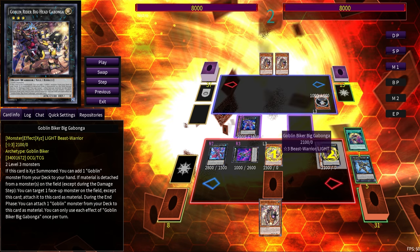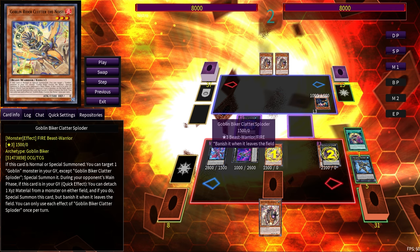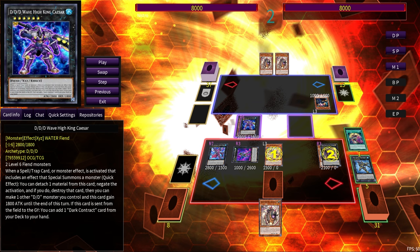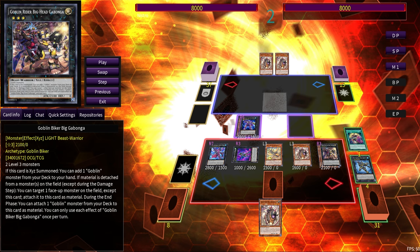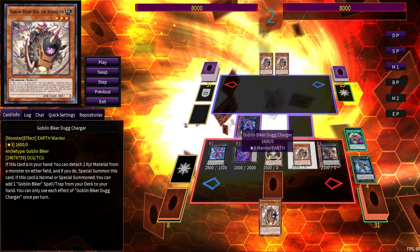Dug Charger is also summoned from the graveyard. Gabanga triggers on the Exceed material detach and targets Tour Guide to swallow it — they don't get to keep their monster. We get the chain block so we're not losing to something like Ghost Spell — not that people are really on that right now, but that chain block is important. Also, if they had a live monster negate and want to respond to Clatter Sploder's effect, you can chain-block with Gabanga. Dug Charger was just summoned, so it gets to search a Goblin Biker Spell/Trap.